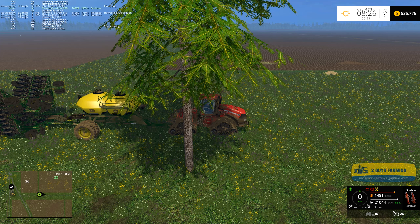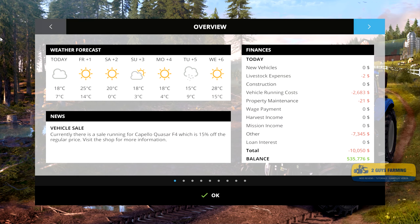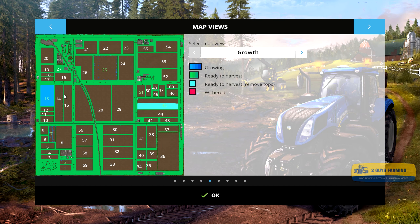The quad track - I need wheat. I don't have a lot of wheat. I've got 13,000 liters of wheat, which is not a lot considering I want to start getting my animal operation going. To get the animals going I'm going to need wheat to feed them.